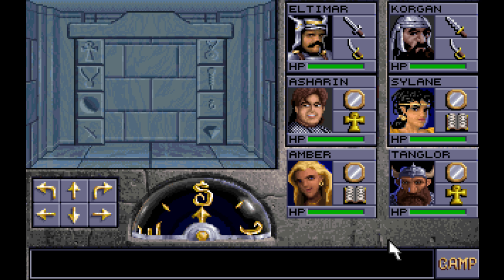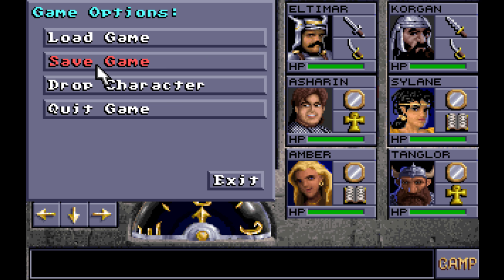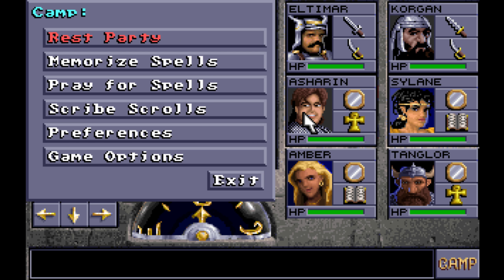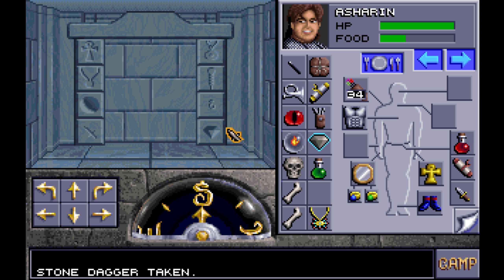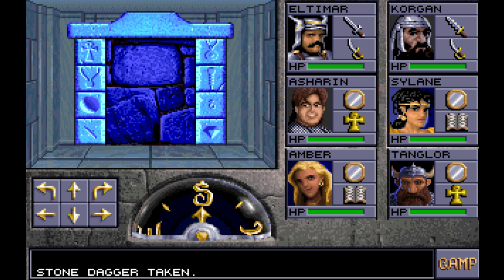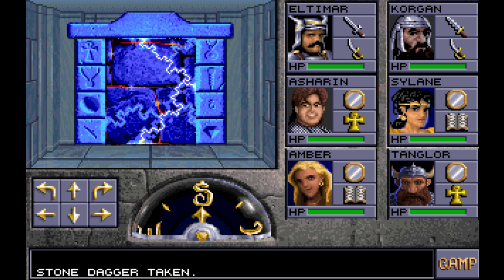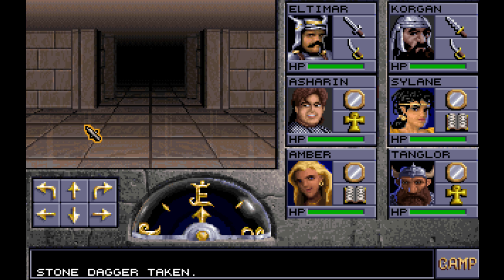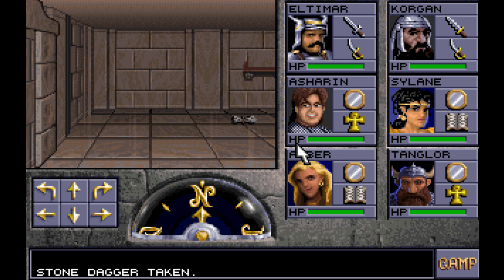Welcome back everyone, my name is Altamar and we are going to be continuing our let's play of Eye of the Beholder 2. Where we left off last time we had forgotten the stone dagger in the Medusa dungeon, which was just a heartbreaking moment. But we're back, we have the dagger. It was sad, but we're good. We're gonna continue on and see where it takes us. Everything is gonna be okay. I imagine this will all be smooth sailing from now to the end, right?